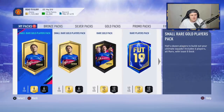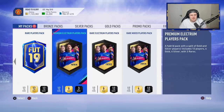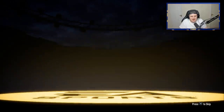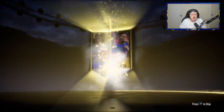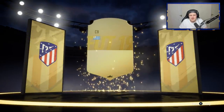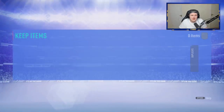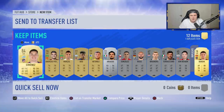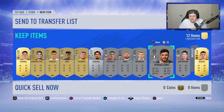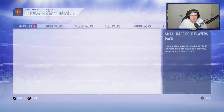We've got a couple of small rare gold players packs, a rare gold pack, and some premium electrum. Starting with the premium electrum players pack, then the rare mixed, then the rare electrum — see if we can get anything good. Of course, if it's not a walkout that doesn't mean it's not a Team of the Season — it could be a Saudi League Team of the Season. Starting with an 84. Not bad. Fiorentina player, don't think he sells.